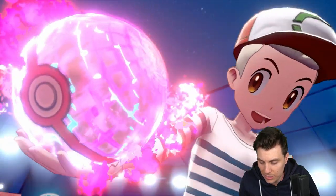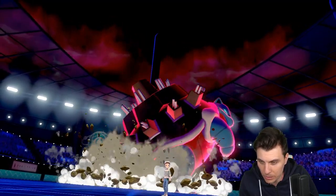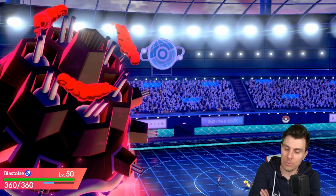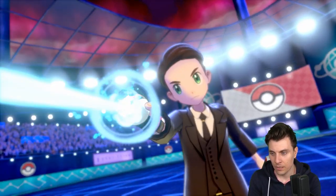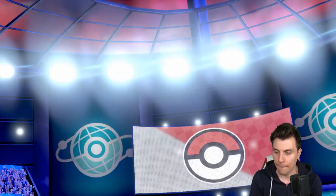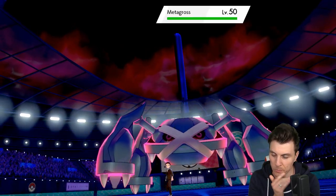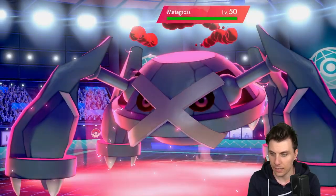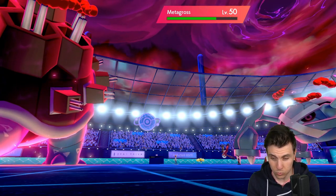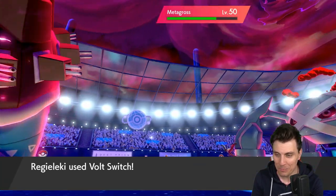Yveltal's potentially going to Snarl — we could have gotten a Shell Smash off but getting set up against such offensive powerhouse Pokémon isn't always the best method. We've got no way to reduce the attack damage on Metagross with Clear Body, so we can't cycle Intimidate easily. But the Electroweb vault switch will do some nice damage alongside a G-Max Cannonade. Oh — a Sucker Punch from Metagross!